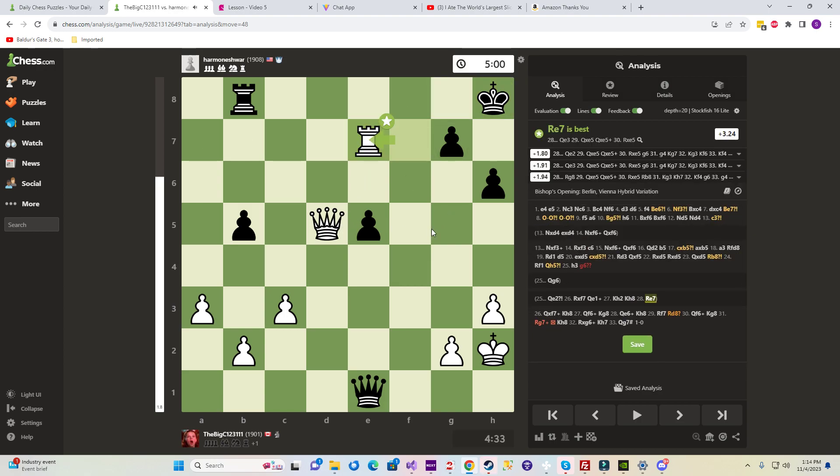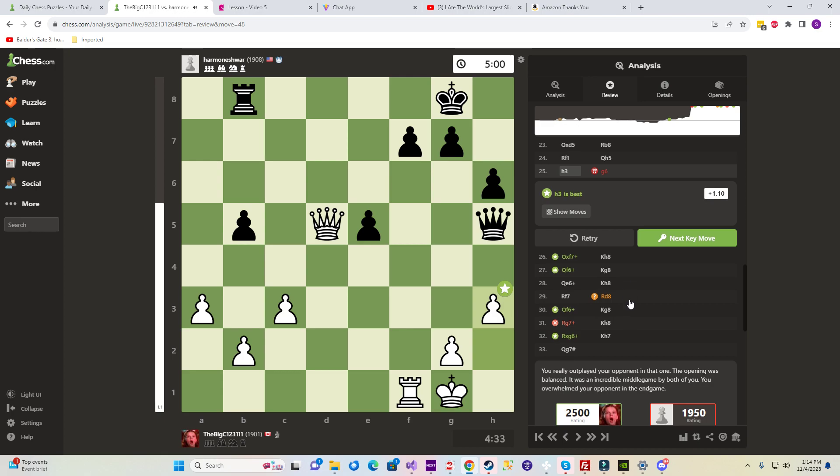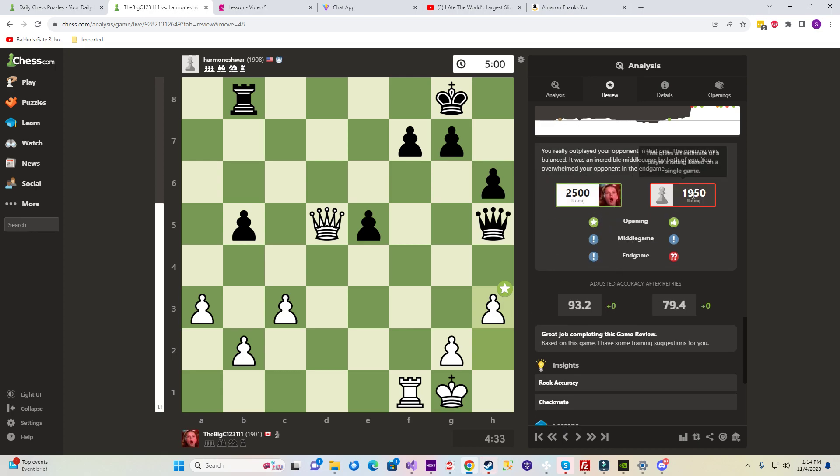So we were more active, he was less active, but good defense still holds. And we hit our 1900 — he's 1908, we got to 1901. We played at a 2500 level. Look at that great middle game, great end game.